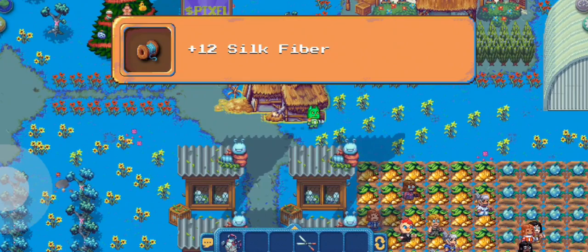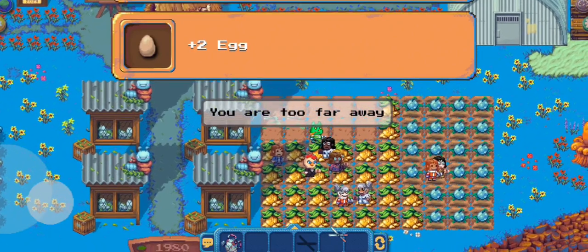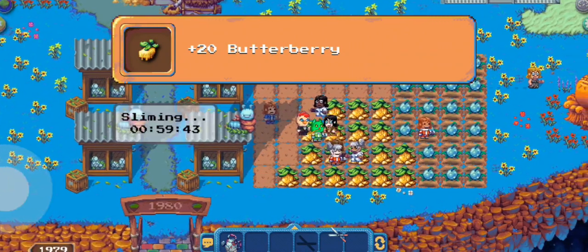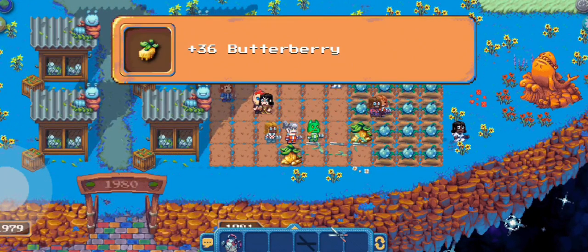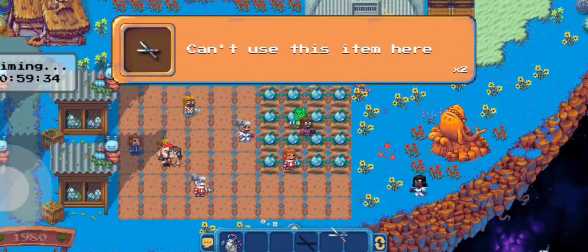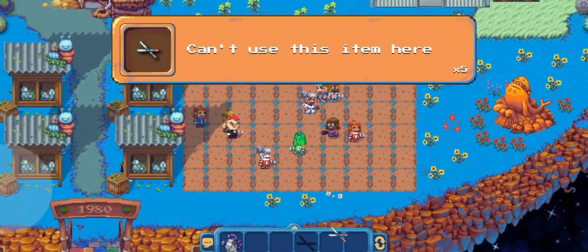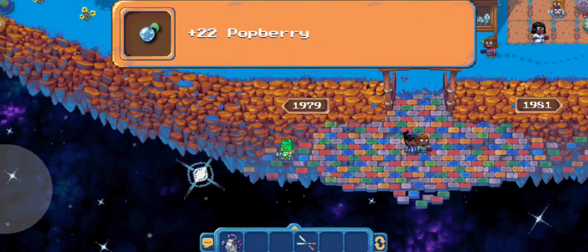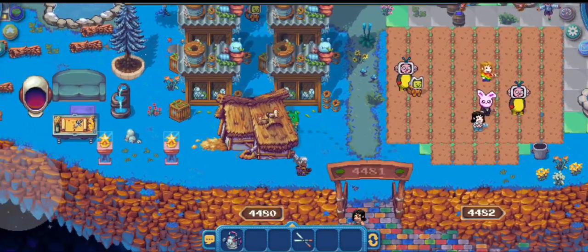It's up to you if you're going to join a guild or not. For me, my strategy is I bought VIP and then take advantage of the free energies that I'm getting every four hours so that I can plant. As you can see right now I'm harvesting the seeds that I planted. Every reset I plant seeds so that I can effectively get more resources and utilize all the energies that I'm getting as a VIP.